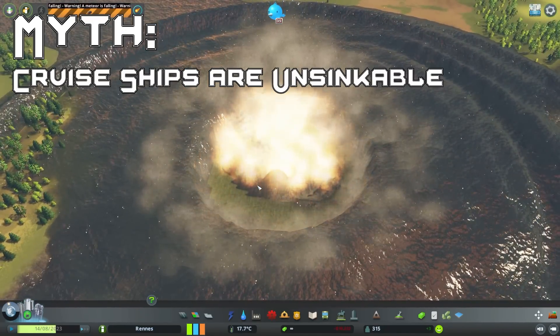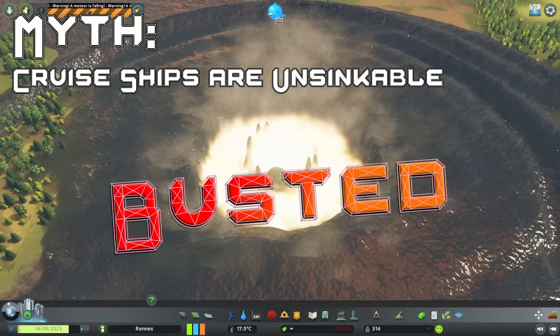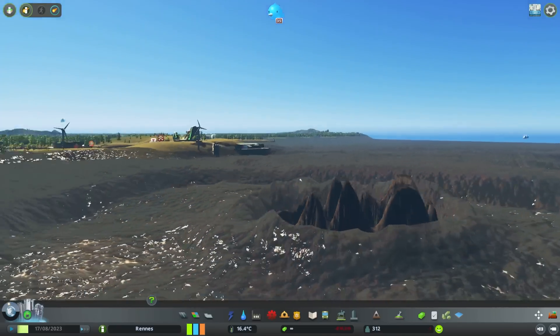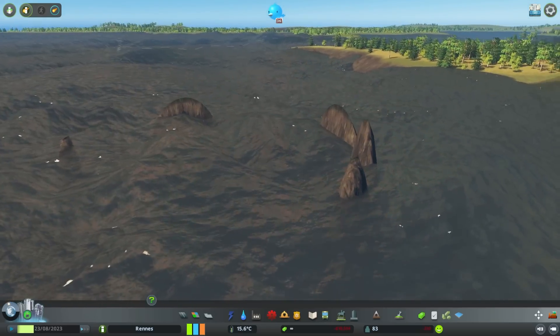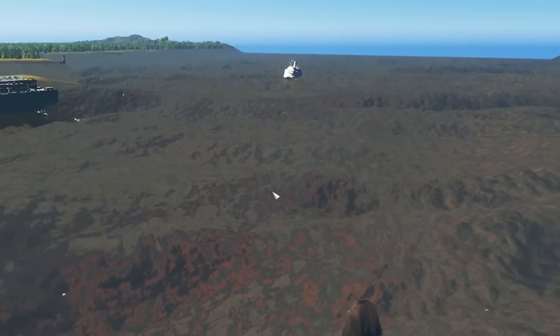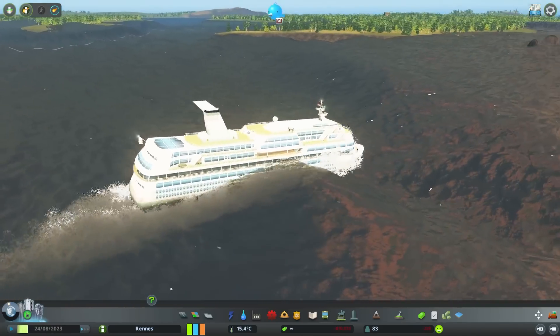So the myth of cruise ships being unsinkable is busted. Look at the water coming back in as well — it's like we've actually made land. We've made a little rock formation island thing. Decent. Oh look, there's another ship coming as well. You're sinkable.